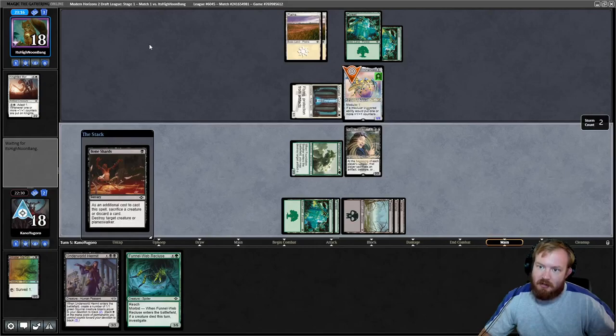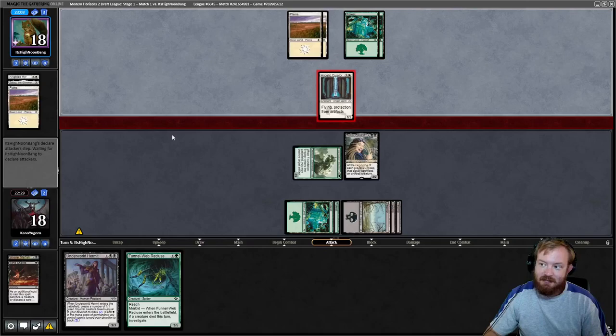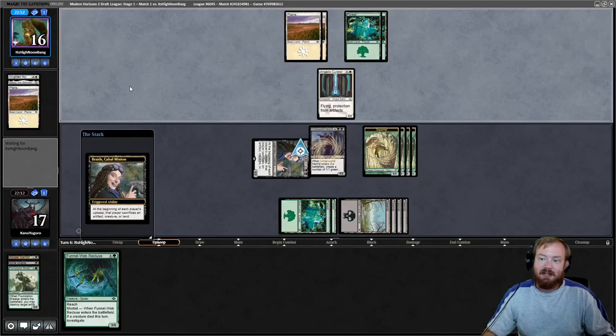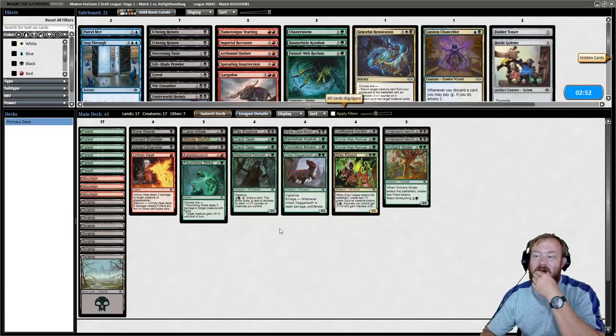Provided my opponent does not have removal, we can untap, sack the Foundation Breaker, and play the Hermit. The opponent sacked the Plains, hit us for one. We untap, sack Foundation Breaker, draw a Swamp, play a Swamp, immediately play the Hermit, go to combat, attack for two. Opponent takes two, goes to 16. They untap, have to sack - they sack a land and they scoop. Braids won us that game.